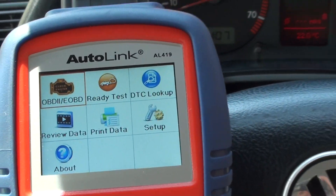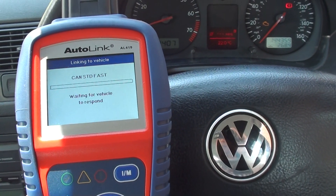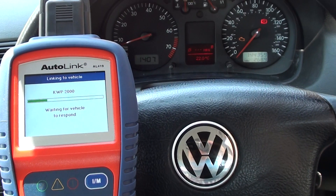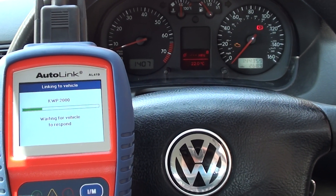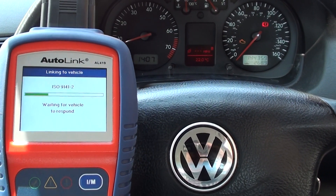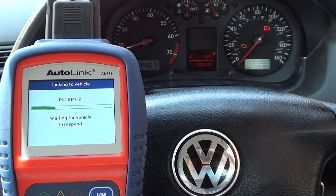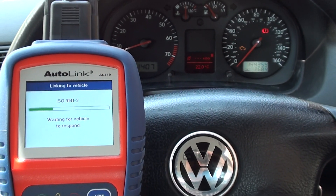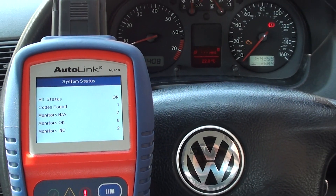It's basically the check engine light, and what it's doing now is trying to communicate with the vehicle. Different vehicles communicate in different languages, which are called diagnostic protocols, so it's just searching through the different languages to find which one it can speak to this VW Golf in. The protocol is ISO 9141-2, as you can see there.